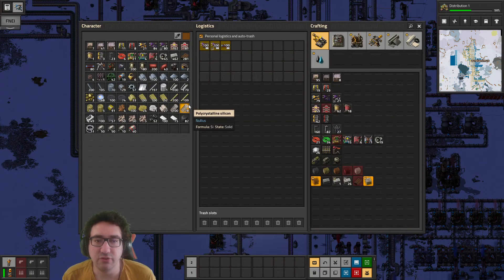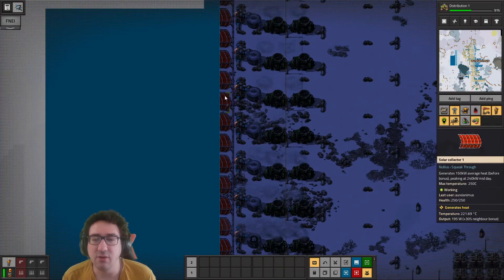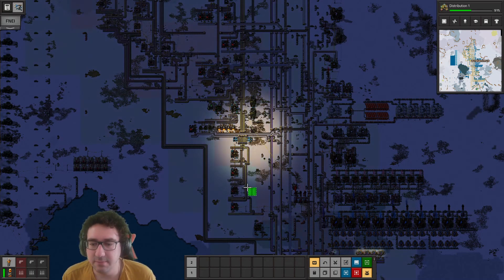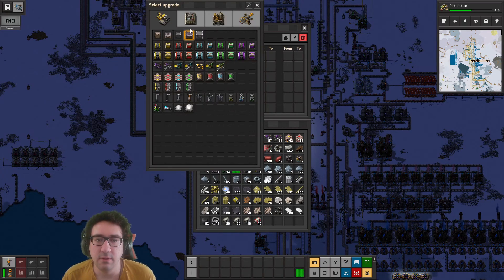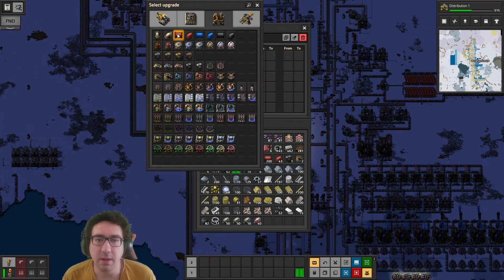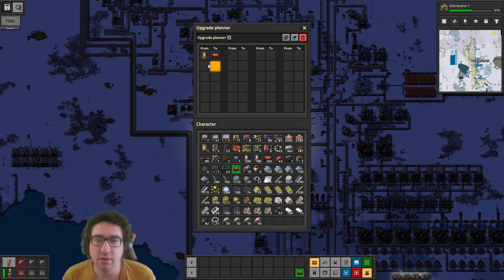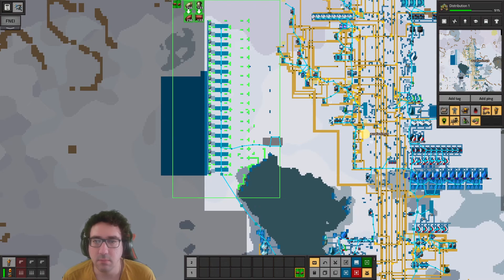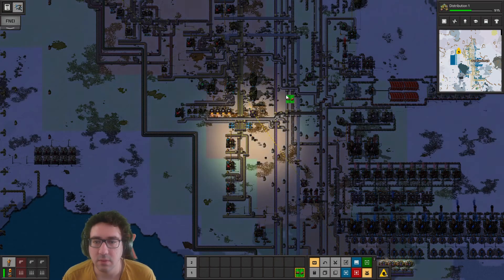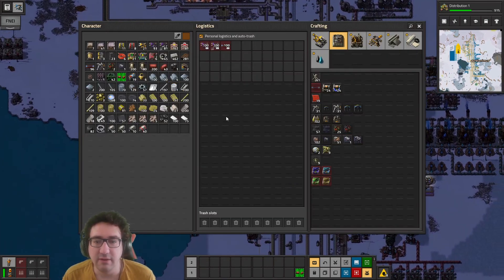Let's see - we want some more solar collectors. We also want to upgrade the pipes from one level to the next. We're gonna need a lot of underground pipe so we'll have to craft that.